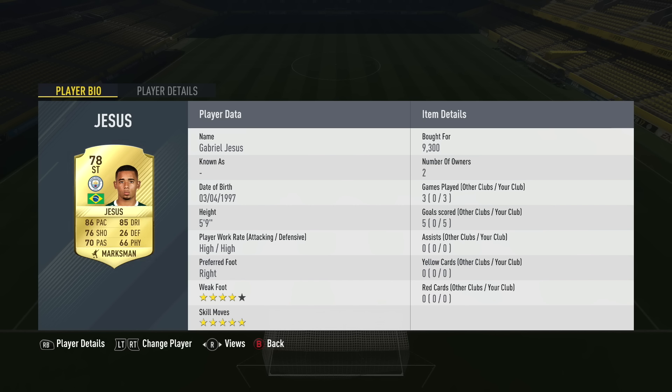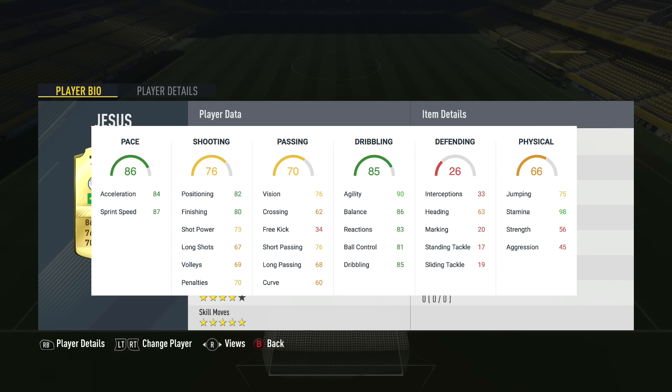Before I go into the highlights, here are his main stats. His acceleration is 84 and sprint speed is 87, which is crazy good. His positioning is 82, finishing is 86 — he gets in the right place, but like I said, he keeps dropping back into midfield. Agility 96, balance 86, reactions 83, ball control 81, dribbling 85. He holds the ball quite a lot, but his balance doesn't do too much when he's getting pushed off — he's only got 56 strength. His stamina is 98, and you can really tell. I've sprinted with him all game; he's a really good player for that. You don't have to use many fitness cards on him at all, and you can rely on him to bang one in the last few minutes because he's got so much stamina towards the end of the game.